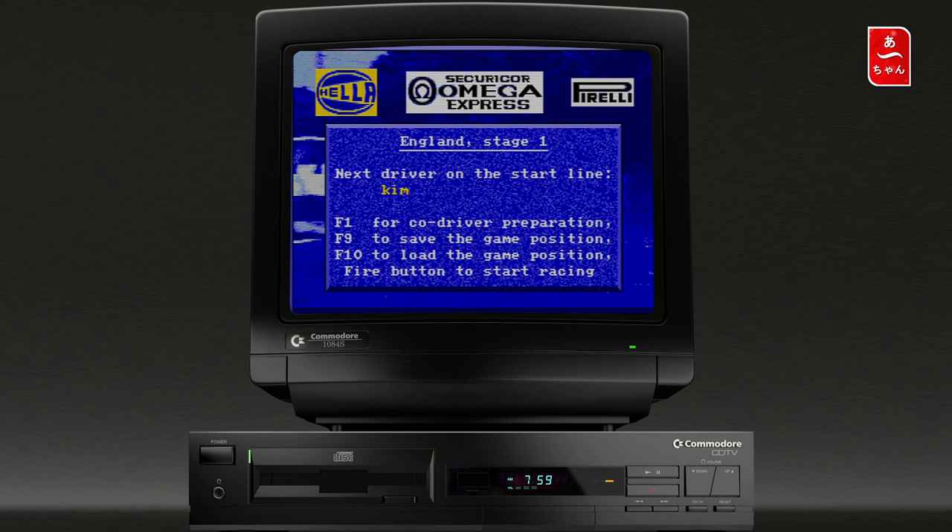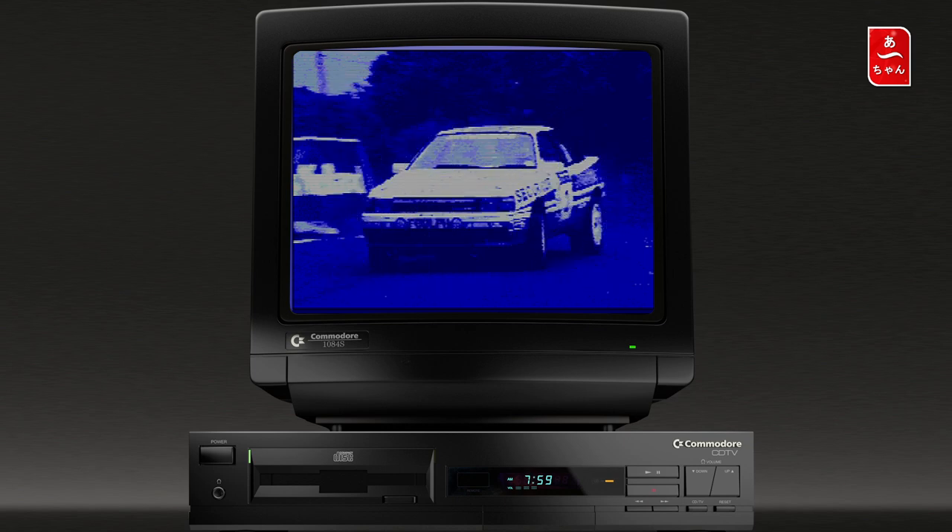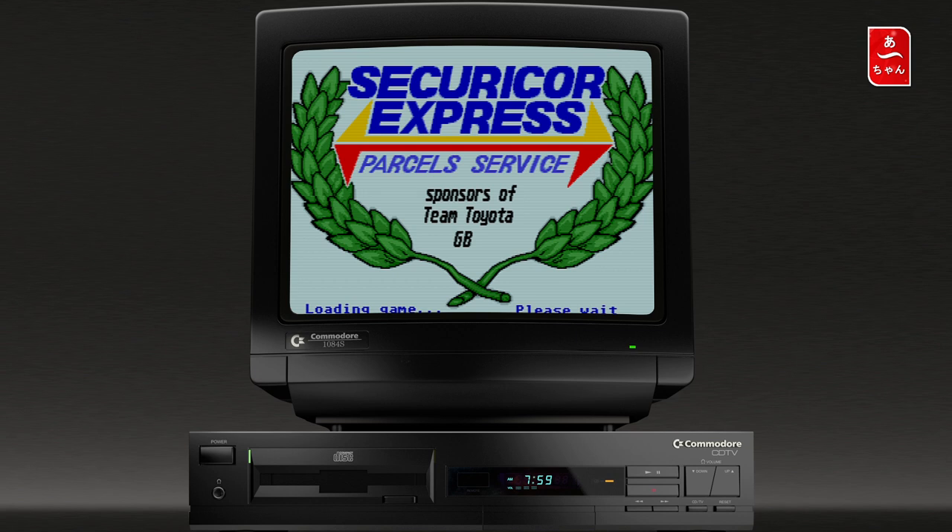On va faire le Rally d'Angleterre. Des touches nous expliquent les commandes : CF1 pour le code driver réparation, CF9 pour voir la position, CF10 pour charger la position, et le bouton Fire pour démarrer. Je ne connais pas le tracé, j'ai juste testé Mexico et un peu la Finlande avant.